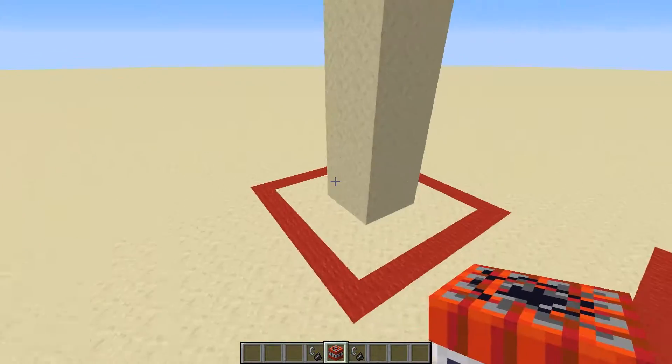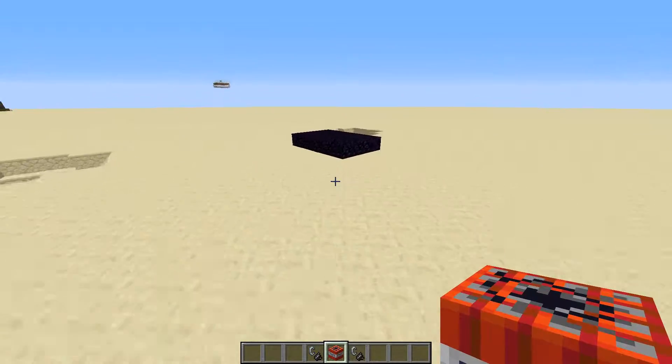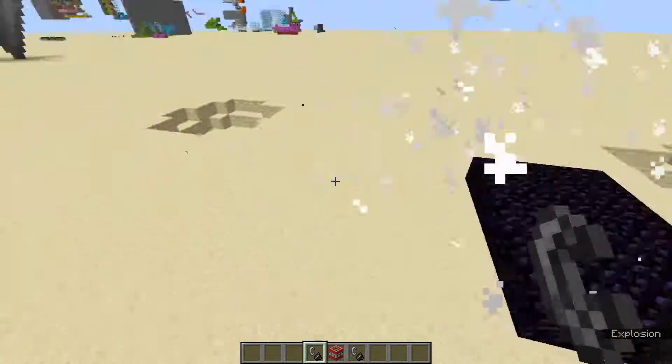Anyway, I discovered this really cool thing: unbreakable blocks with TNT. You can see if I do it right here — previously we had to use obsidian or bedrock to make unbreakable walls — and bam, it didn't explode.